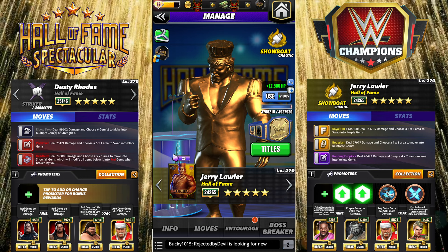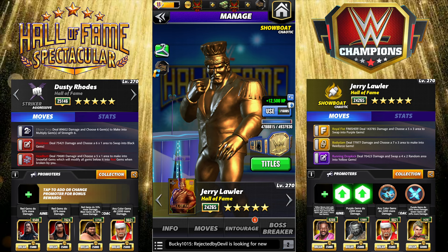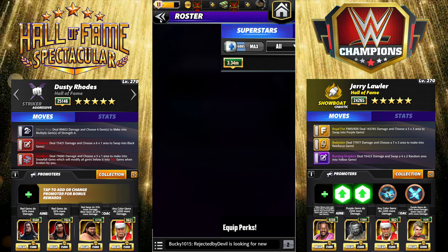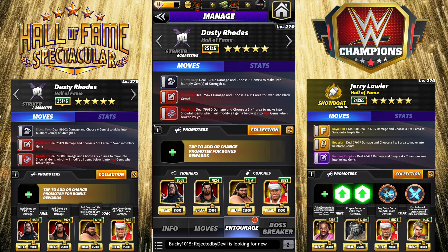The Hall of Fame tag link is plus four MP. Any color move starts with four more move points, so it's four across the board. Lawler has a plus two right now for his monthly bonus, and then plus one that I have. Kofi gets the yellows started so you can start turn one instead of turn two, and Dusty with the plus one and the four. These are started so you don't need an MP trainer, and we can just maximize the red gem damage.